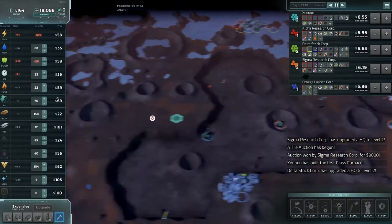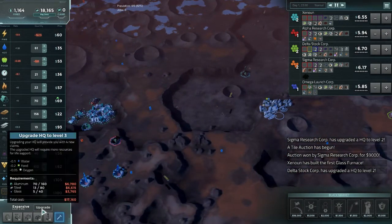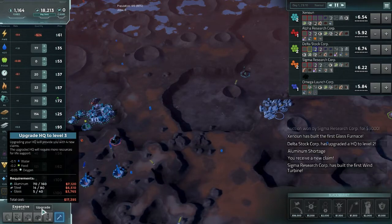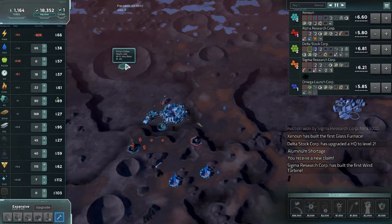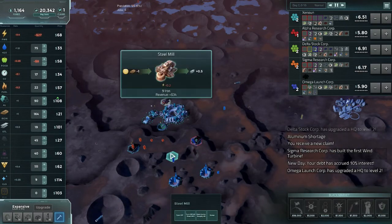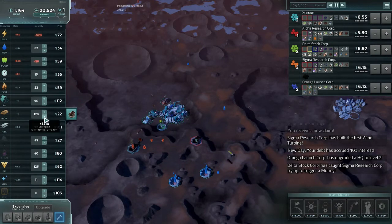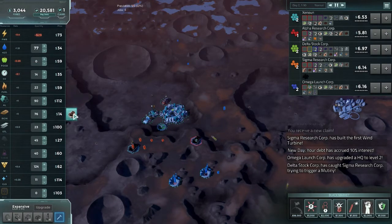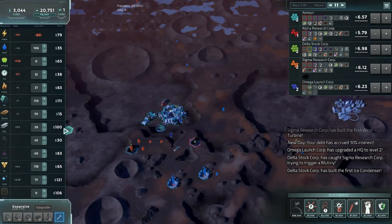Aluminium shortage — that was very easy to predict, because there is stuff-all on the map. 160 — oh god, it'll be forever before it can upgrade. Steel production is very slow too. What's with that? Maybe it's just because I've only got one. I'm just having two. Oh, I got a claim for apparently no reason. So let us get more steel.